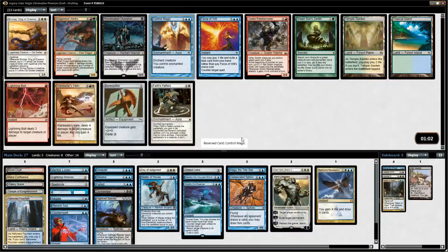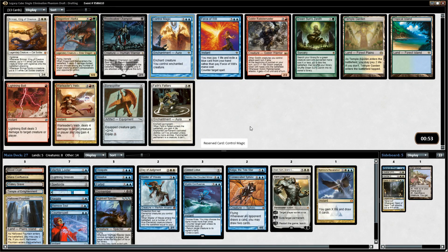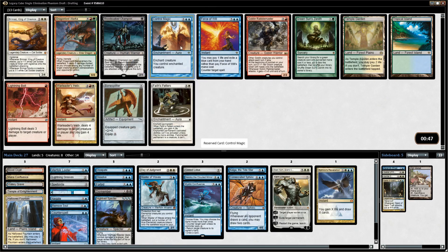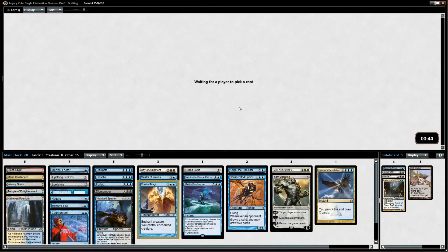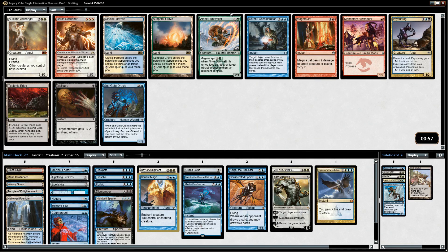Control Magic is fantastic — stealing creatures when all the creatures are such high quality is very strong. What people don't really think about is that Control Magic is a two-for-one, because you remove their creature and you get to play a creature. So this is a two-for-one for four mana — you get their best creature and kill the best creature at the same time. It doesn't seem like a two-for-one, it doesn't feel that way, but it really is.